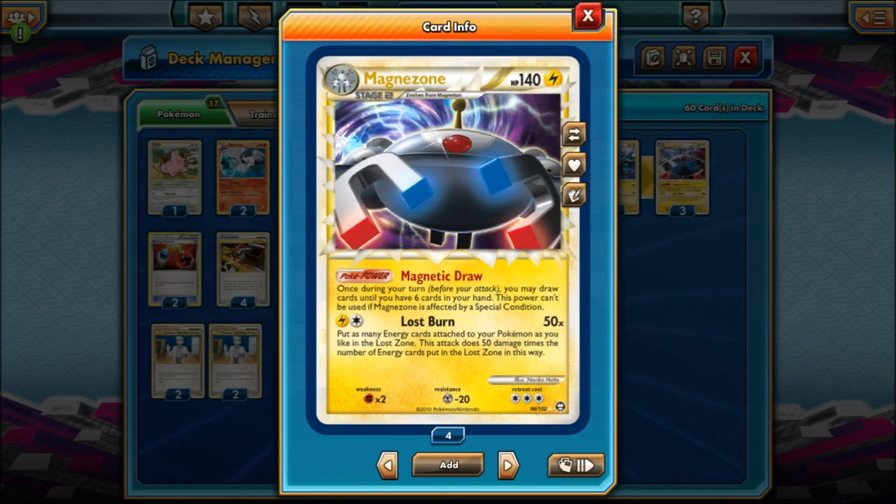Magnezone was also used in a Magnezone deck — there were several variants. So let's go over Magnezone. The big thing is Magnetic Draw: once during your turn you may draw cards until you have 6 cards in your hand. This power can't be used if Magnezone is affected by a special condition. You have Magnezone on your bench and you can use it multiple times — if you have 2 Magnezones you can use it twice. That's why this card was so good back then; it was your built-in draw supporter. Before this we had Claydol, where you draw up to 6 but put 2 on the bottom of your deck. I miss built-in draw cards.